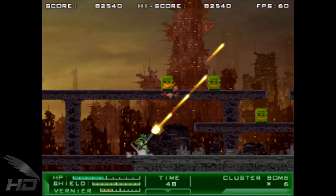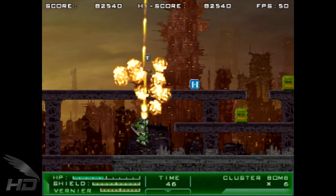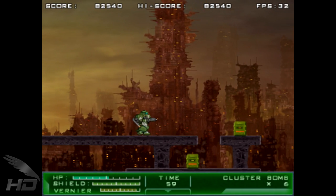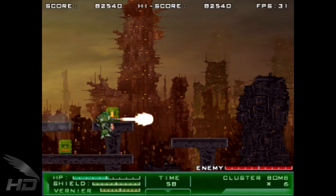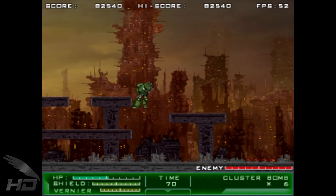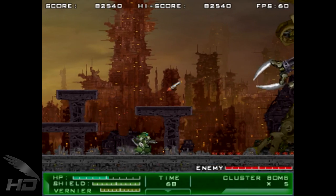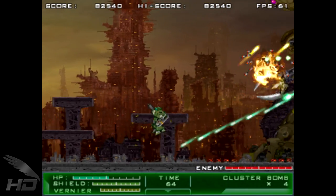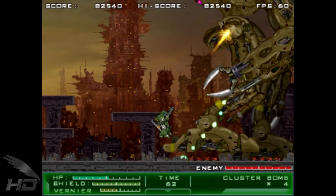Along the way, various pickups can be obtained by blasting away various crates strewn across the battlefield. T pickups will increase your timer, which when at zero ends the game. P icons will increase your weapon's power, and H pickups will increase your health. All of these are pretty welcome additions, especially in the unlockable difficulties. Gigantic Army has six action-packed stages that really make for a fun, if chaotic, time.